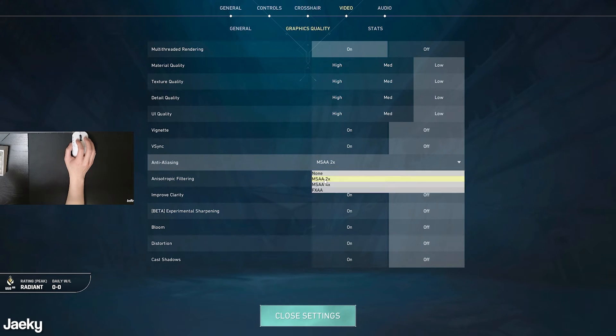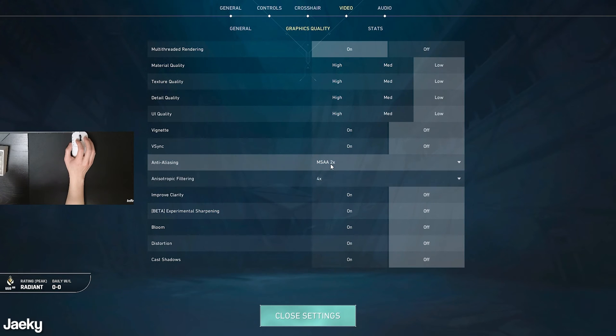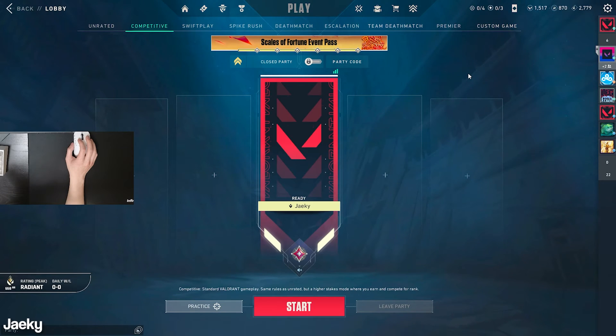I personally play on MSAA 2x or 4x so that my skins and the game look a little nicer, since I'm a content creator. But it's really up to you whether or not you want to turn those two settings up. That's it for the in-game settings — now let's move on to the desktop tweaks you can do to improve your FPS.